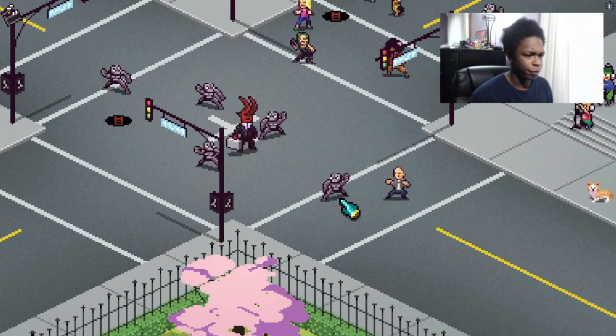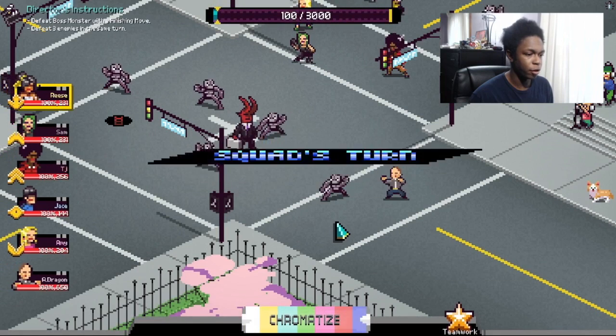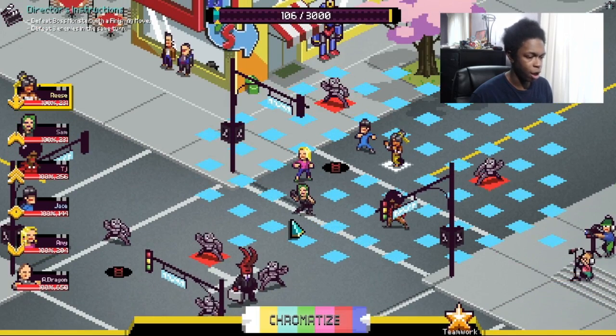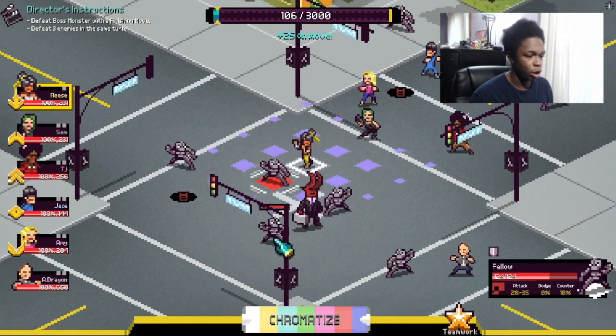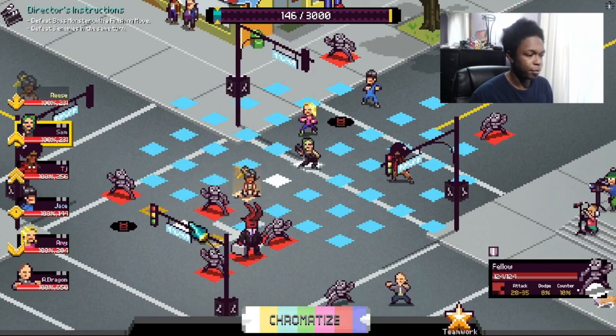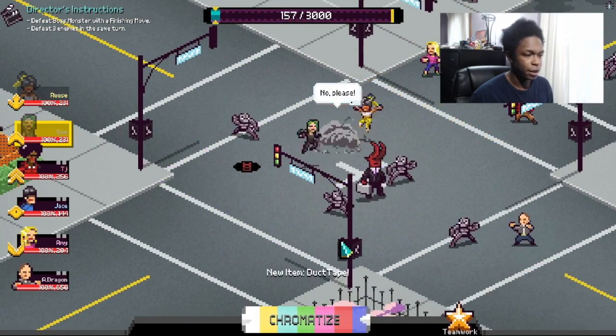J Milton, prepare yourself! Let's do it. This is one of the special episodes where we get an extra team member. We need to defeat the boss monster with a finishing move and defeat three enemies in the same turn — then we can chromatize immediately. Awesome! Not gonna do it yet though — gonna move my scout all the way up here and teamwork like I usually do, and we'll get a little extra flip and kick. Get rekt!